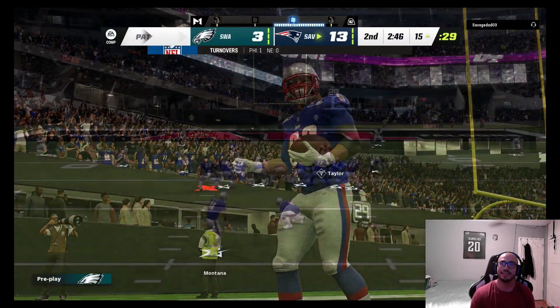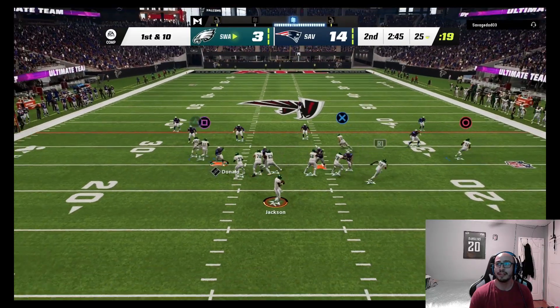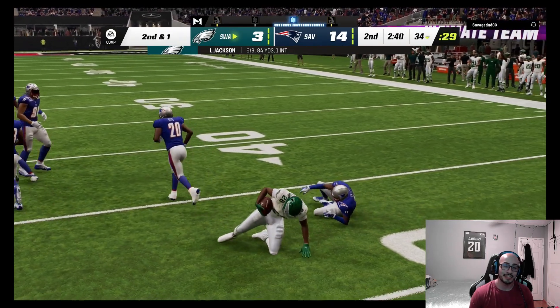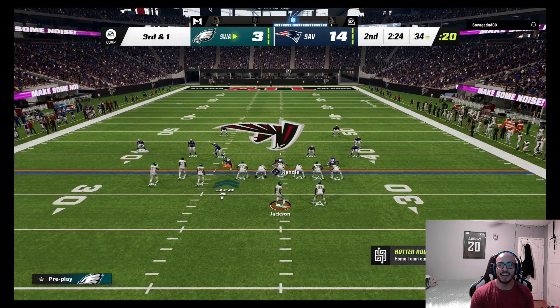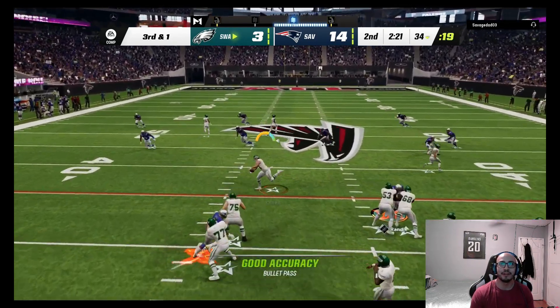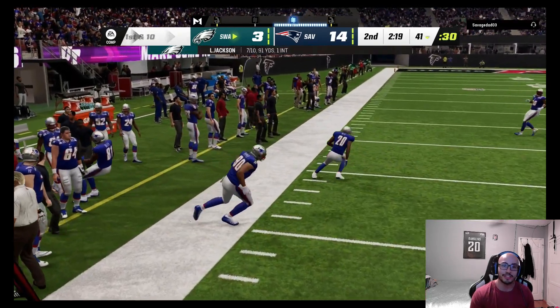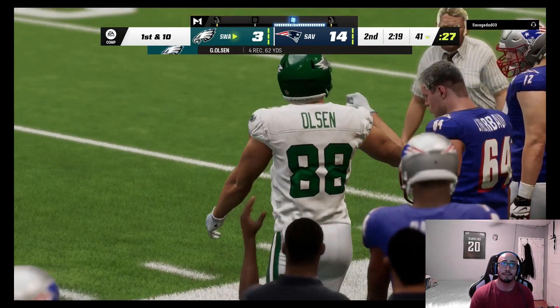Looking for Dalvin Cook or James Cook over here. Boom — got some positive yards. We've got to get something going. It's crazy how his guys can get pressure but mine just can't. Boom — Greg Olsen, let's get it, pick up the first down.